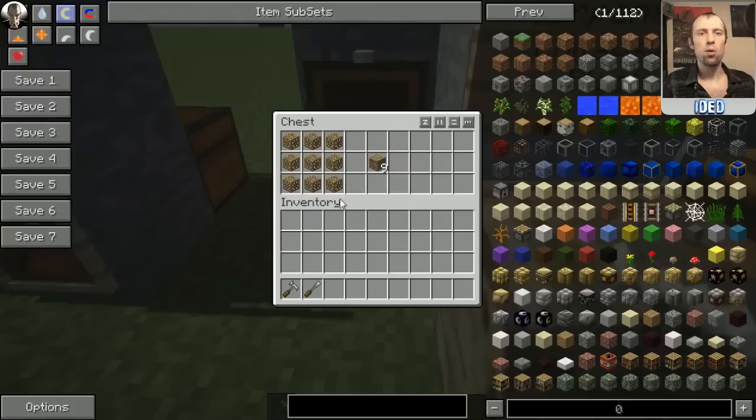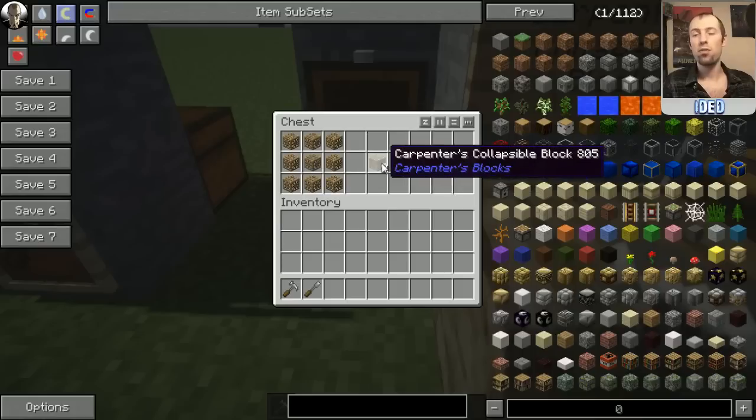To make one of these Carpenter's Collapsible Blocks, you're going to need to put nine of your Carpenter's Blocks in your crafting window filling up every square, and that will pop out nine of these collapsible blocks for you.